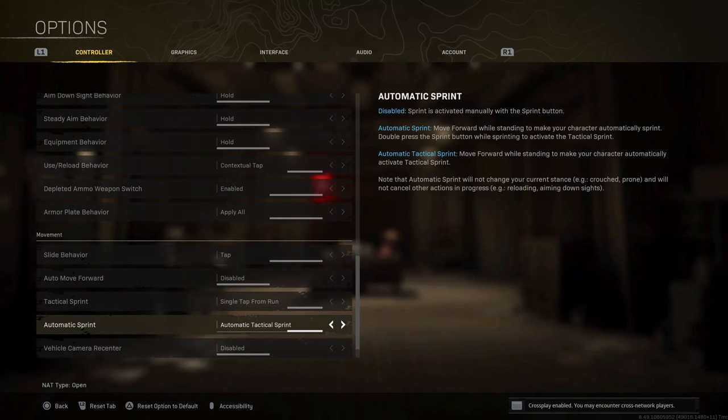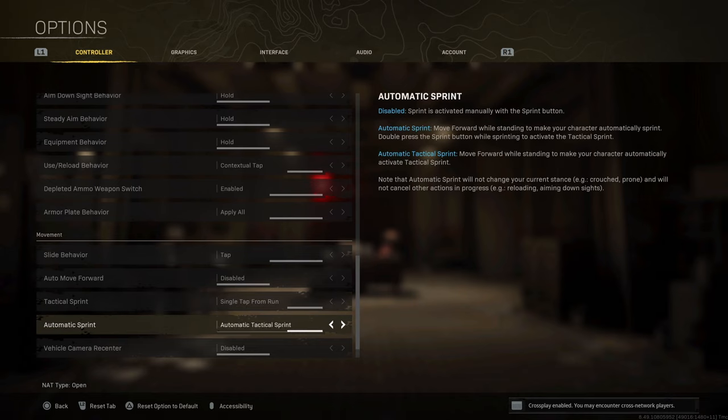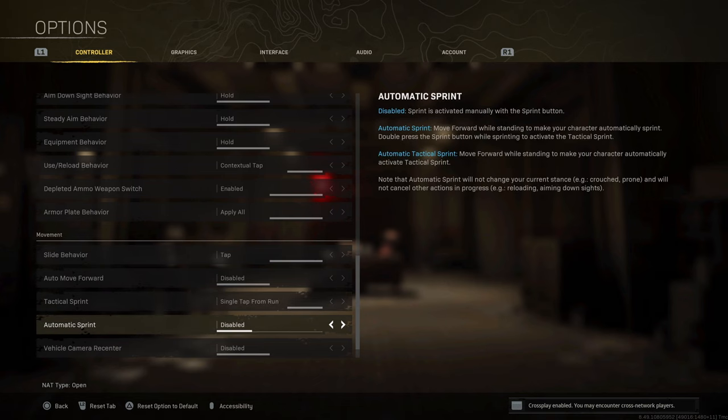I use automatic text sprint — I used to use disabled and single tap to run. I actually prefer single tap to run, but the past few days I've been using automatic text sprint. I would definitely disable text sprint and use single tap to run; in my opinion it's way better. But I'm just going to show you the settings I've been using recently.